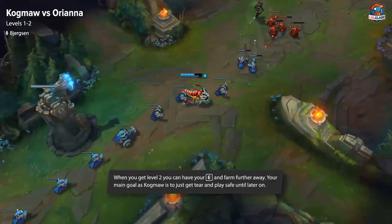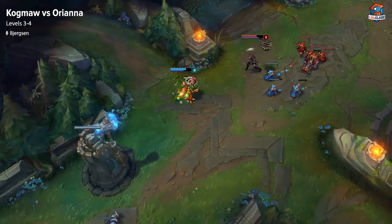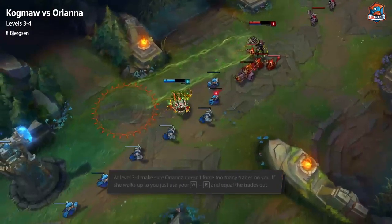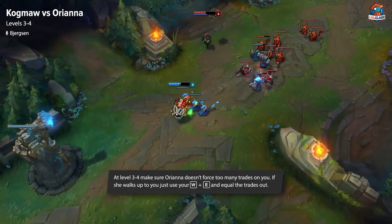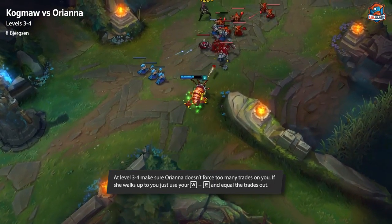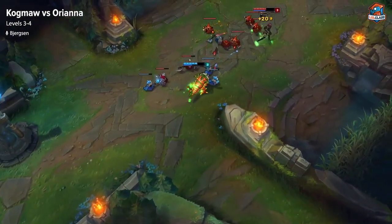I can't stress enough that your main goal on Kog'Maw is just to get Tear and play safe early game. At level 3 and 4, you just want to make sure Orianna can't force as many trades on you and you're getting a lot of farm. If she ever walks up on you, you can pop your W and E and get some trades back. Even though you want to be playing passive, you don't want to just let her do whatever she wants — you need to trade back when the time is right. She generally has the advantage early, so make sure whatever trades you pick, you come out even or ahead.